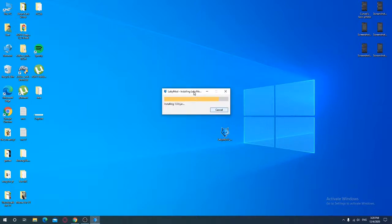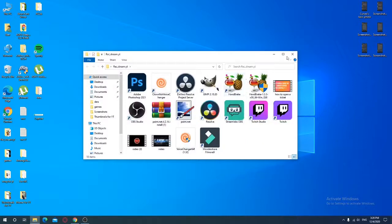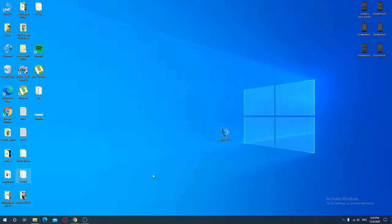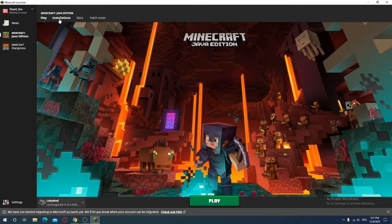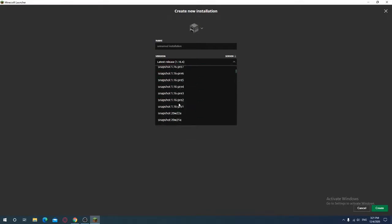Press OK and then go open your Minecraft. It's gonna come up like this — go to Installations, press New, and find 1.8.9.